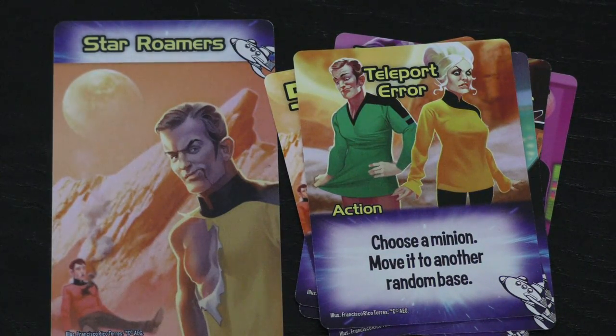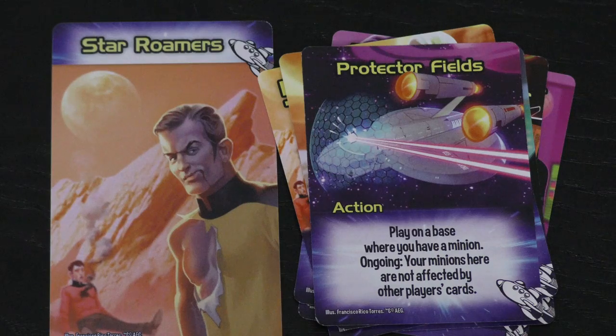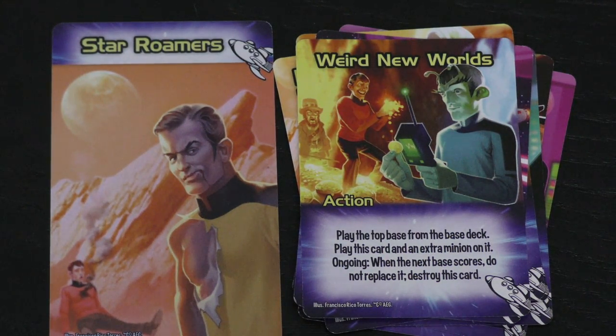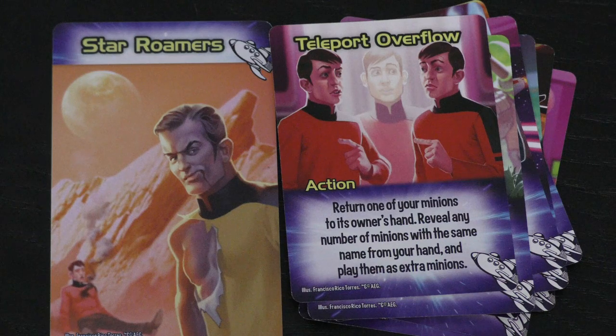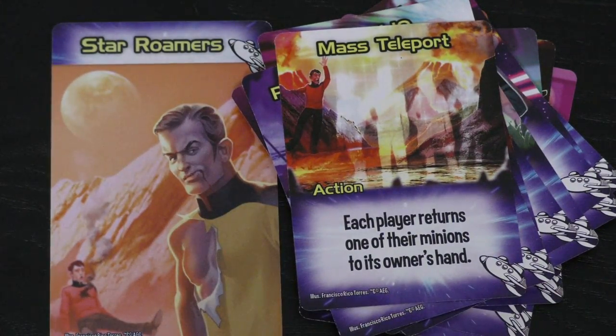This one's interesting: choose a minion and move it to a random base. We have protector fields where your minions aren't affected by other players' cards. Here's one I really like — Weird New Worlds — you play the top base from the base deck and then put an extra minion on it. It's kind of like this random base where you suddenly have a minion, so the next time it's like you're ahead of everybody else. There's also a base where you can put minions — anytime your minions would be returned to your hand, you can put them there instead, letting you use your minions twice. You can return one of your minions to its owner's hand, then reveal any number of minions with the same name from your hand and play them as extra minions. So this deck is all about moving your minions around.